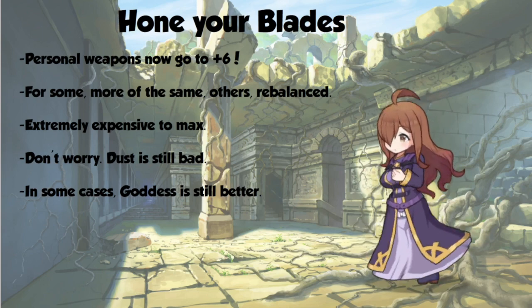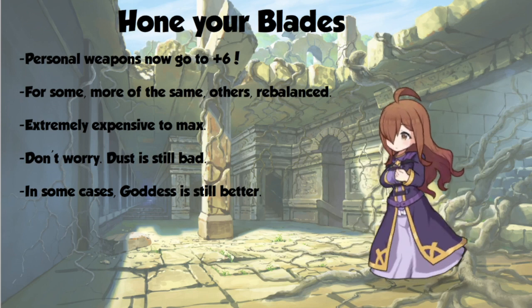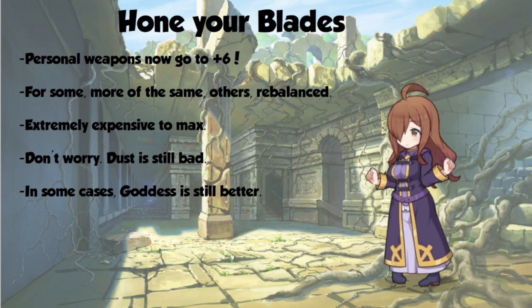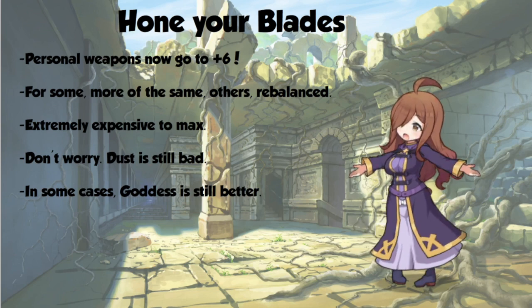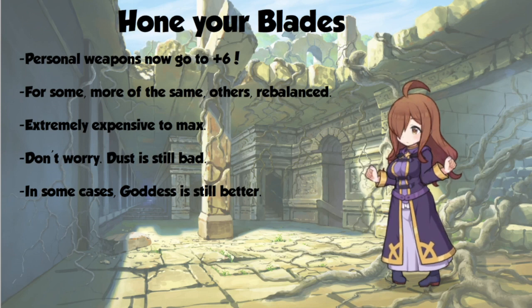For the most part, the weapons are going to be basically the same as they used to be, although a few have been dramatically improved, and I'll go over those. Of course, this will be extremely expensive to max. This is the most expensive trial yet, but don't worry — dust is still bad, so you don't have to worry about investing in him. And in some cases, the Goddess Weapon will still be better for this adventurer, and I'll go over those cases as well.